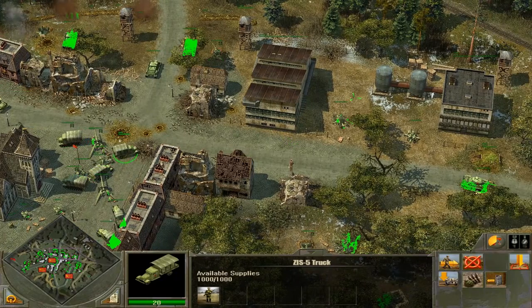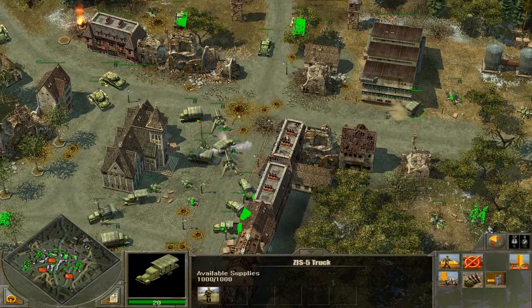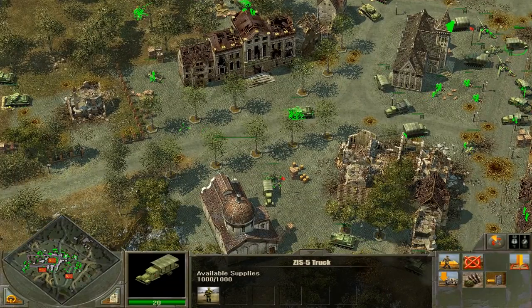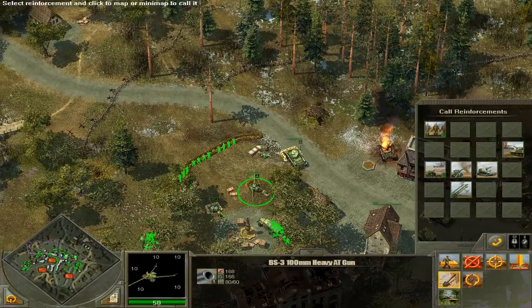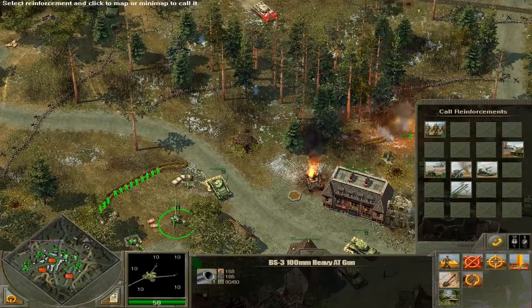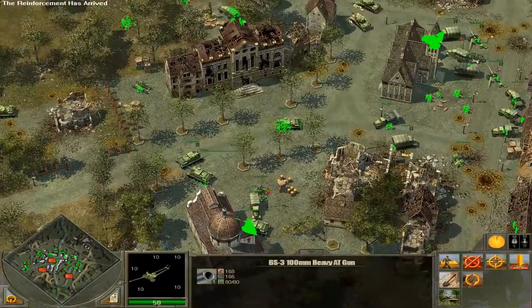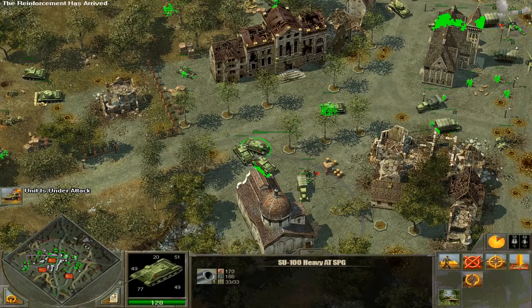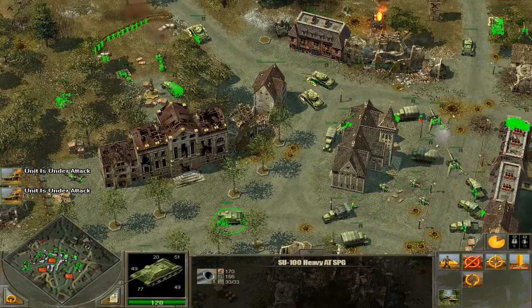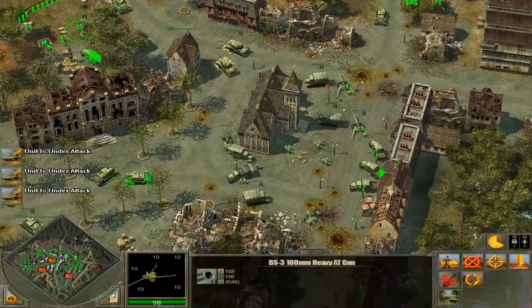Let's get some more anti-aircraft guns up. We definitely want more anti-aircraft guns in the town — we need coverage on all sides. A T-34-85 is being destroyed there. Let's turn this gun. Panther tank spotted. Let's get some more tank destroyers. Let's have these guys parked all around. Looks like we've got a Panther tank there — I know the cure for that.